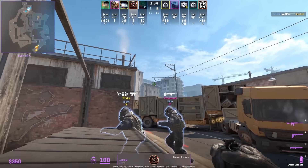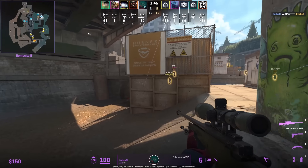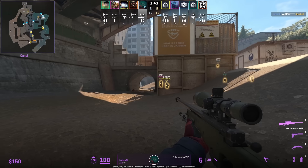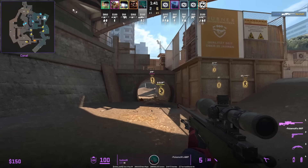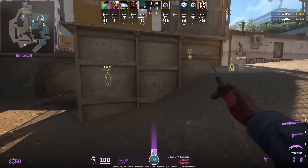If you want to trick the T's, go ahead and mess up your monster smoke as shown here. This is deliberately misthrown, and you're going to see that your AWPer is going to peek monster so the T's might not expect this play. They think it's a missed smoke, and your AWPer is going to get a free peek.